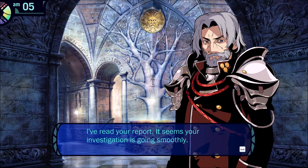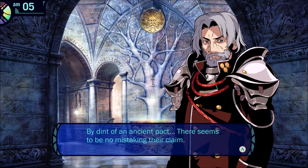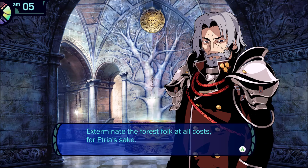I've read your report. It seems your investigation is going smoothly. It says here you've met the forest folk, and they assert that the forest is theirs. By dint of an ancient pact, there seems to be no mistaking their claim. Regardless, if we accede to this, Etria will have no source of livelihood. You are the backbone of this town. We cannot lose that because of a long-forgotten promise to these forest creatures. Adventurers, the terms of the mission stand. Exterminate the forest folk at all cost. For Etria's sake. Their very existence is a threat and must be removed.